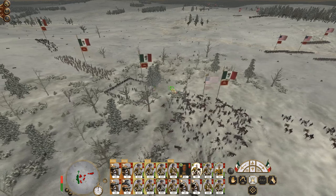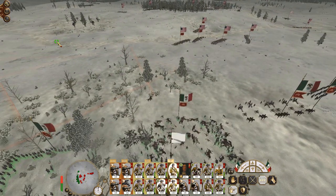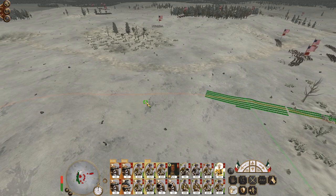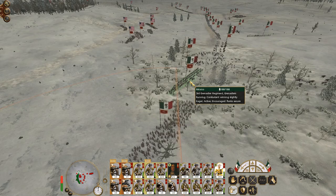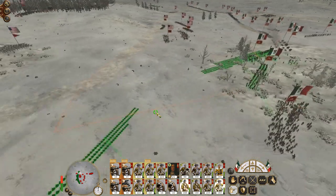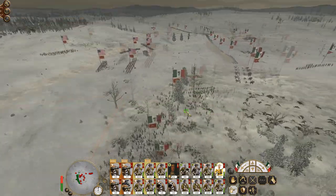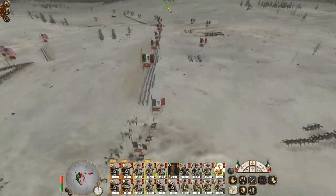Even though these guys are looking like they're going to route, don't want to risk it. Let's move up this wing. Who are you? General's bodyguard. So don't advance you too keenly. I've also got the units of Household Cavalry out here as well, so I probably want you inboard. My main troops outside with my skirmishers ready to pick away at any guys that are coming to flank.